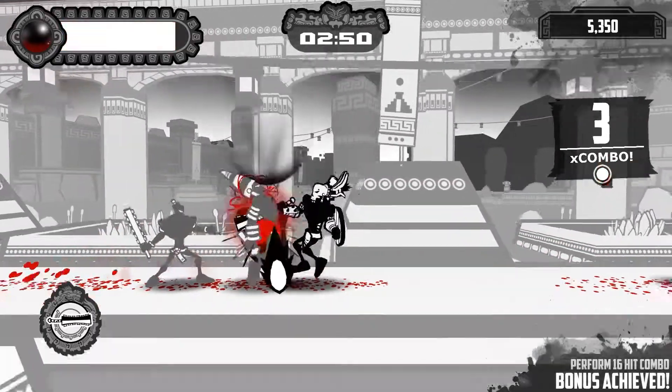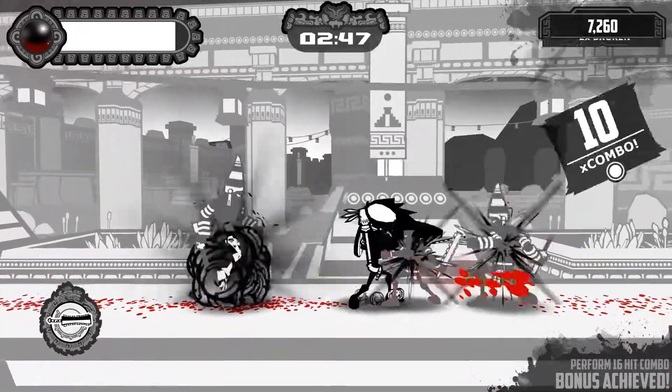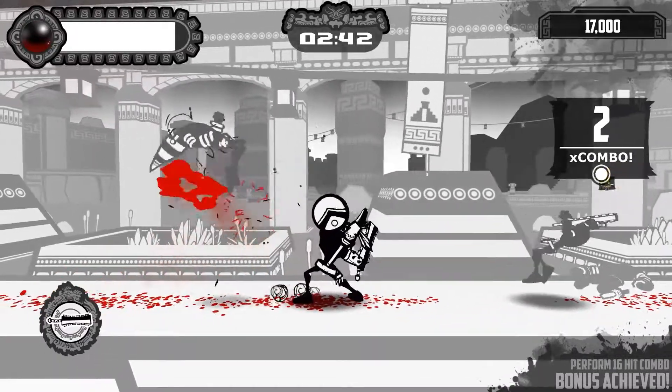All of these can be chained together in pretty impressive combos. We have air dashes and combos, shield breaks, dashing attacks, dashing leaps, blocks, parries, counters and many more.